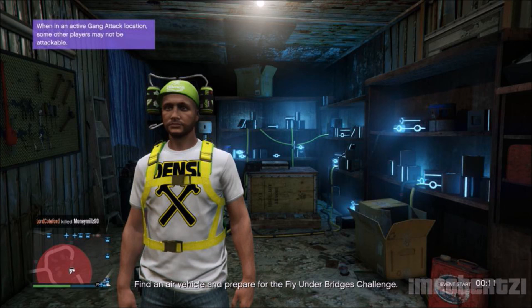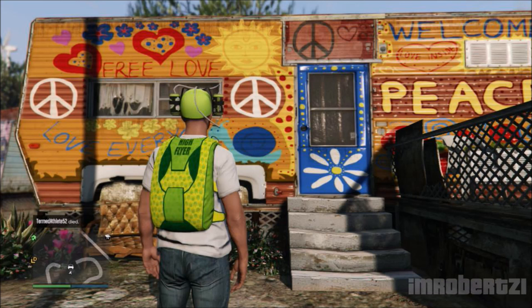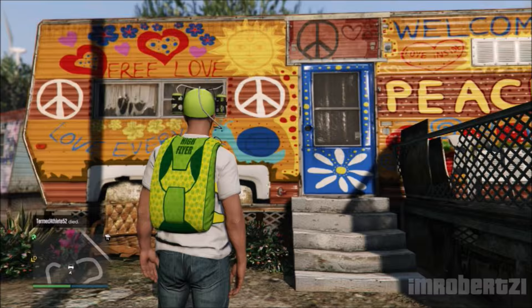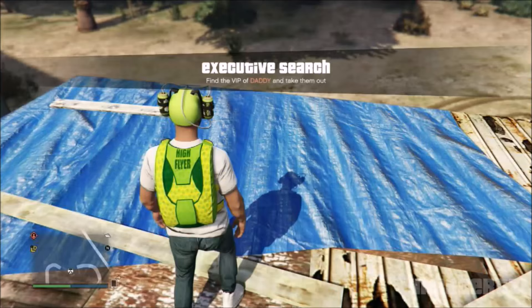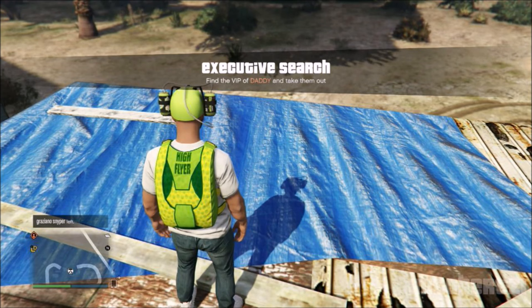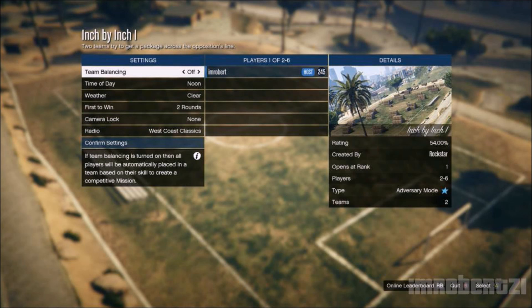In today's video I will show you the easiest way to glitch inside of the Space Docker Parts garage solo. The first thing you need to do is go to this location on the map. Find a trailer that looks like this and go to the back. Climb to the top of the roof between these two boards. Pull up your phone and accept any random job from Martin. If you do not have a job, call Martin and request one.